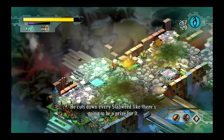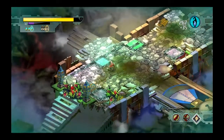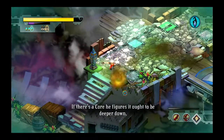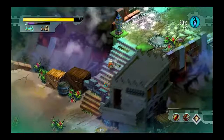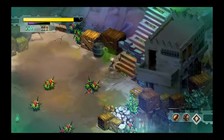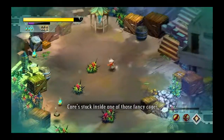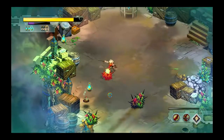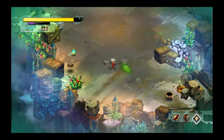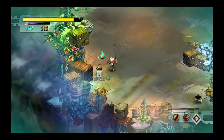He cuts down every Stab Weed like there's gonna be a prize for it. How do you know there's not gonna be a prize for it, Rux? If there's a core, he figures it ought to be deeper down. The core's stuck inside one of those fancy cages. So let's definitely get rid of all of the Stab Weeds in the middle of this area, because I'm sure you can tell by the shape of the area what's gonna be coming next.